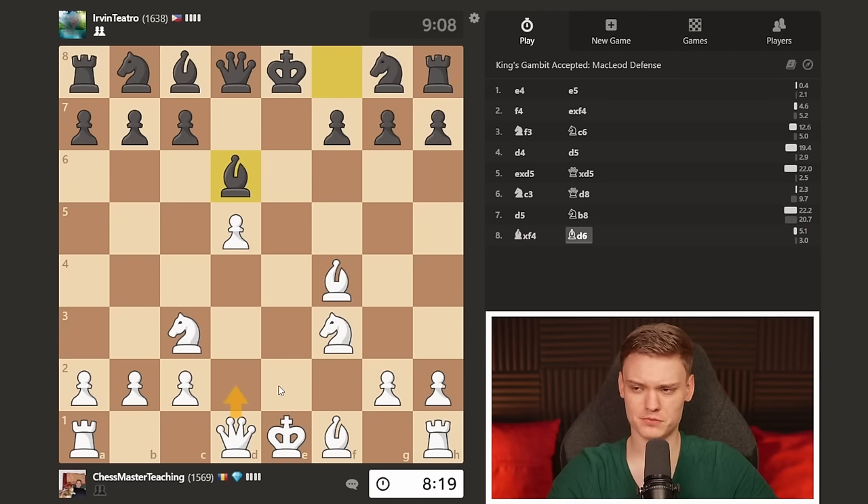Every single one of my pieces is developed, I have castled — look at him, all these pieces are on the last rank. He literally has only one knight not on the back rank; all his pieces are just so passive. Now this move blocks the bishop. How do we come up with the best move? First, you want to be looking for an attack. What tells you that you should be looking for an attack? We have opposite castles.